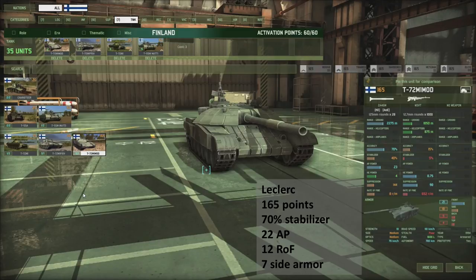Then the super heavy — T-72M1 MOD. Compared to the Leclerc, also a 165-point tank, they both have very good accuracy at 70%. However, the Leclerc can have a stabilizer at 70% whereas the T-72M1 MOD only has 40%. The Leclerc has 22 AP versus this one's 23, but the Leclerc fires way faster at 12 rounds a minute versus only 8. So in a head-to-head against a Blue 4 counterpart at the same price, I think the Leclerc would win by sheer rate of fire. Both tanks have 21 points of frontal armor, but the Leclerc has worse side armor — only 7 versus this thing's 10.